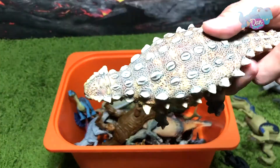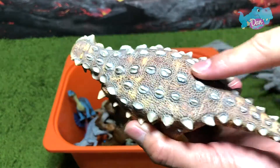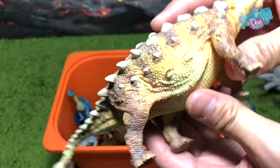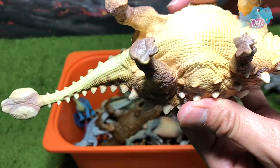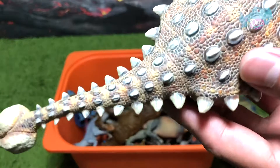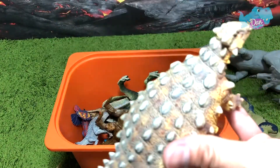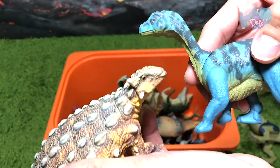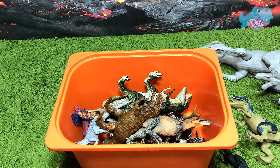Another new dinosaur from PNSO — the Ankylosaurus. What a beautiful figure. As you can see it is really nice, but it's kind of obese — very bloated. Let's pick a dinosaur to battle. This looks like a juvenile Mazarus, so I'm going to say that Ankylosaurus will win the battle. What do you guys think?